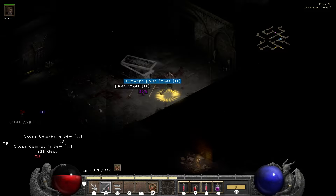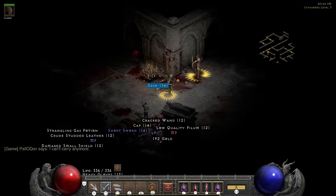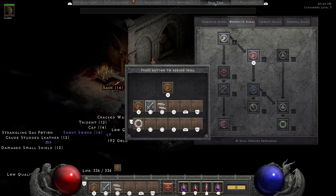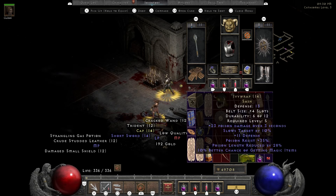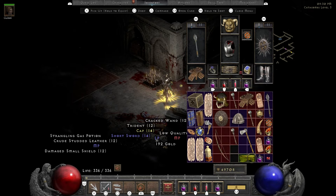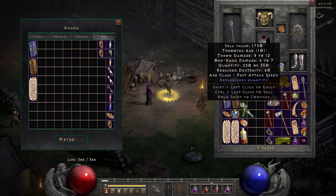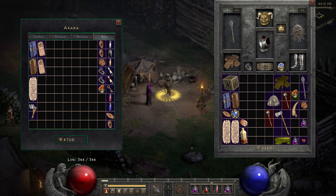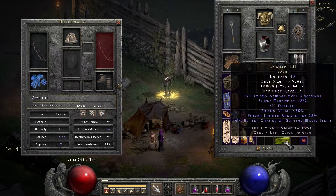Studded leather — maybe some Cow King or is it Jakhira's? I already had that one. More fire. I'm gonna put it on. Sash — no, Ivy Wrap. That's some damage, poison resist, magic find — well, if I didn't have Lether's Cord I'd definitely put that on, but here I am with Lether's Cord. I wish they made large charms have the same possible amount of resists as small charms — small charms max out at 11, so 22 on large. That would make large charms competitive again, which they're not right now. Warmth and some poison damage and magic find.